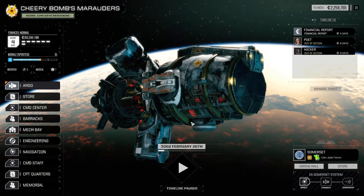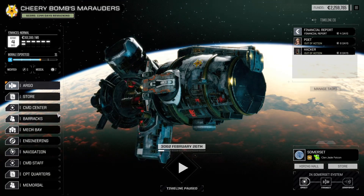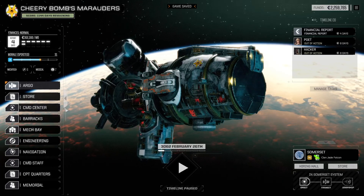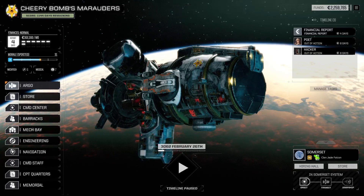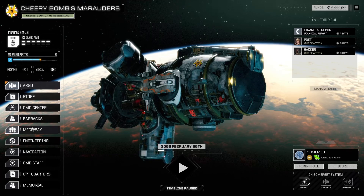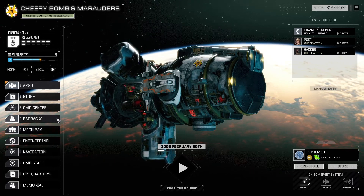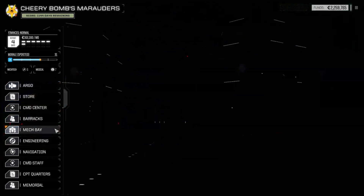Now, there is an ambush mission available, but I really don't feel like doing the ambush mission — just seeing how annoying vehicles are. I really don't want to do it; I feel like I'd fail it no matter what. Because if they're fast and all this other stuff, I'm like no, I'm not doing that. I feel like that's a bad idea.